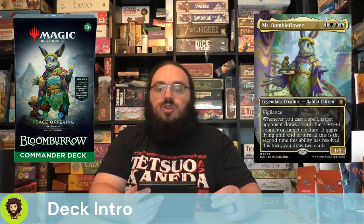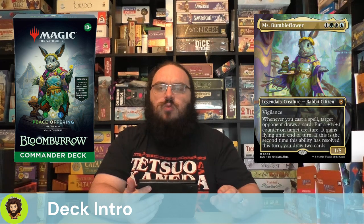This rabbit citizen is going to be a little group-huggy, which isn't my normal style of play, but it's kind of interesting. This is a Bant Commander for 1 in Bant. It comes out as a 1-5 with Vigilance. Whenever you cast a spell, you're forced to gift a card to an opponent. You do get to put a +1/+1 counter onto one of your creatures, and that creature gains flying for the turn. If this is the second time the ability resolved, you get to draw two cards yourself. You're kind of always looking to play exactly two spells a turn — two feels like the real sweet spot.